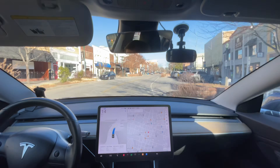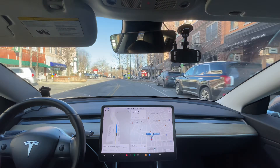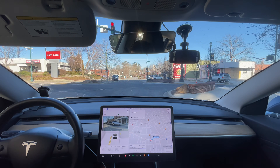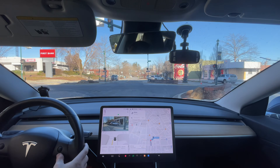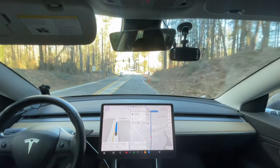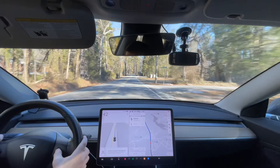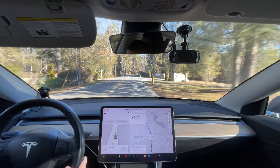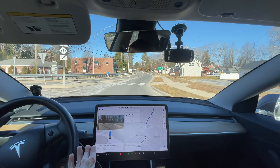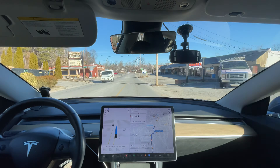Now we're not supposed to turn — it says no turn on red. If it starts creeping forward I'll have to disengage. It's still slowing down for blinking yellows, which is also an issue. Going nine over the speed limit right here is not acceptable. And this is so timid — it's like it's afraid to get through the roundabout. Why is it going 23 here?